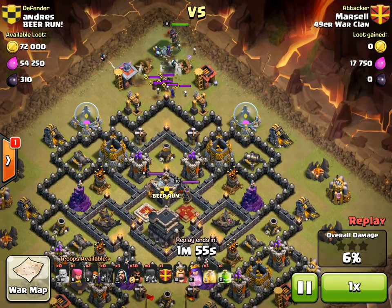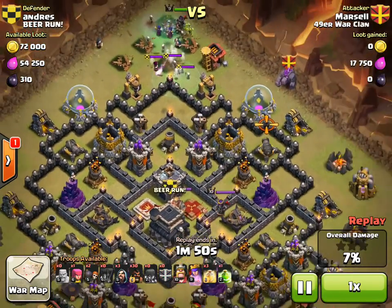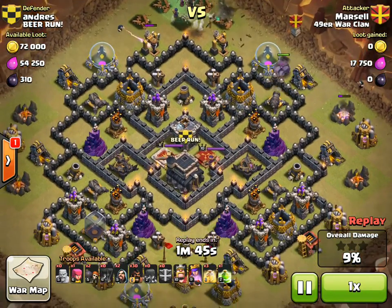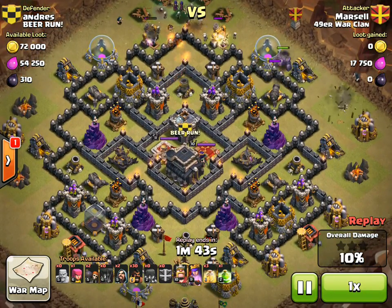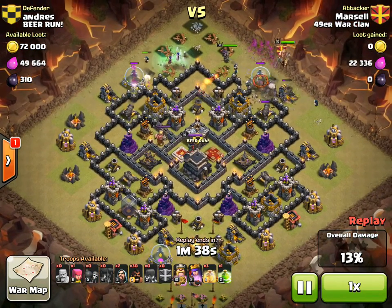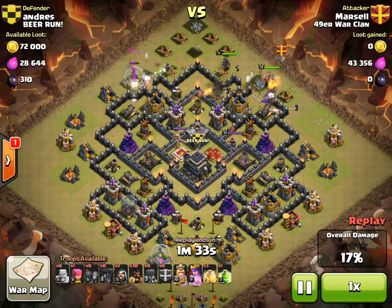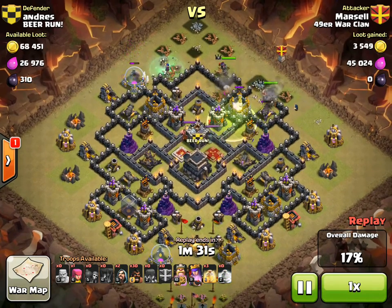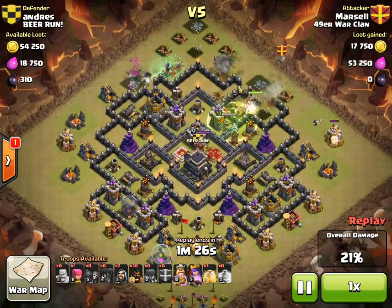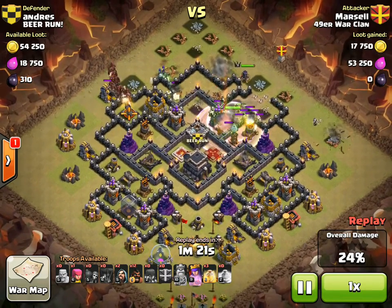A normal kill squad goes down, and he's got a jump spell to get troops into the core — mainly to take care of that queen. As far as bomb possibilities, there's really not a whole lot, especially towards the center of the base — definitely not any double giant bomb possibilities. He puts the golem down, a few wall breakers to let it in, then the king. This is your typical textbook GoWiWi, and the king will march in and help take out that queen. Then he can send his hogs.